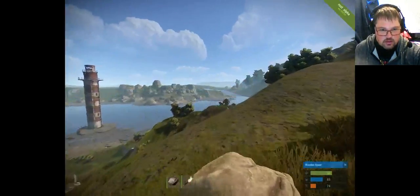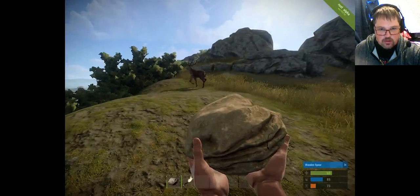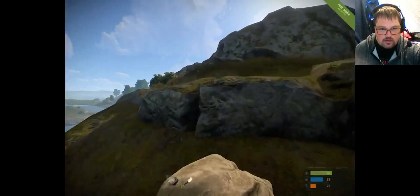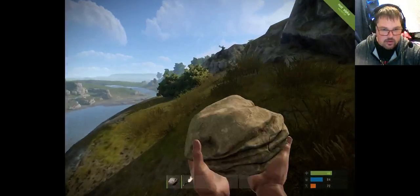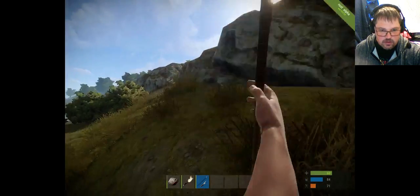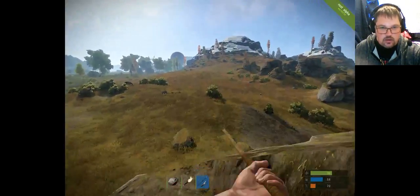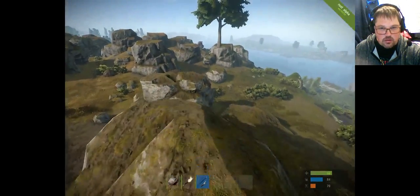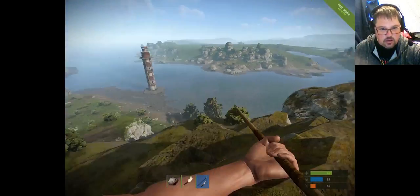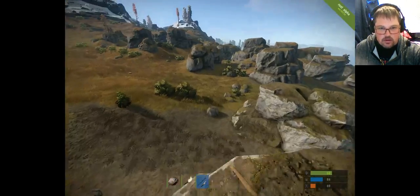We've got a bunch of wood now — we'll go watch this deer. There it is. The deer has spotted us and it's going to leg it — it's going to run away. It knows that humans are dangerous. We've made a spear; we're going to put it in our belt and try to catch this deer. It's painfully obvious that the deer can run faster than we can — the deer is gone.